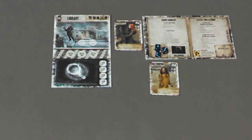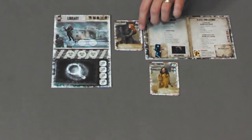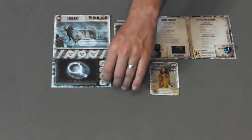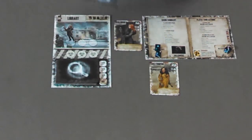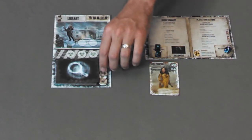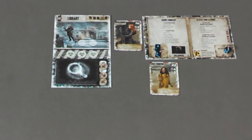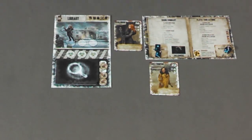Search the board: the player may perform a search action at any of the non-colony locations. To do this, the player spends an action die that meets or exceeds the survivor's search value. They then draw one card from that location's deck, looking at it but not yet adding it to their hand. The player then has two choices: they may either add the card to their hand and end their search, or they may choose to make noise. To make noise, the player places a noise token on an empty noise spot at the location and draws one extra card from that deck. The player may continue to make noise and draw extra cards as long as there are empty spots on the location. But beware, every noise token has a chance of producing an extra zombie at that location during the colony phase. When the player chooses to stop making noise, they choose one of the cards, put it into their hand, and put the rest on the bottom of the deck.